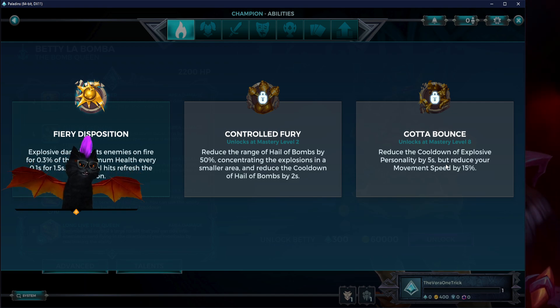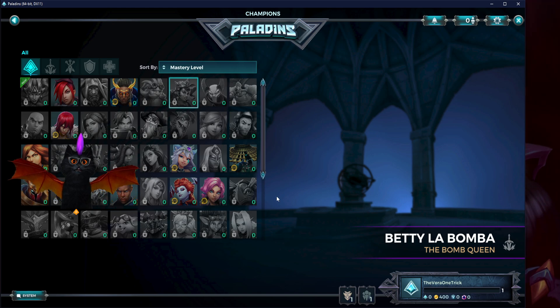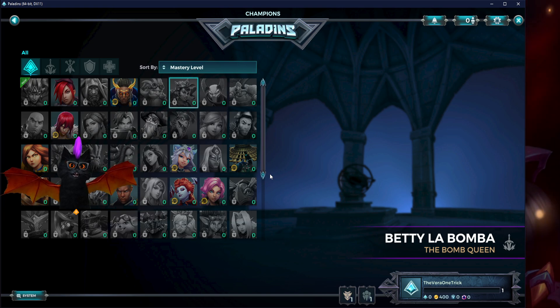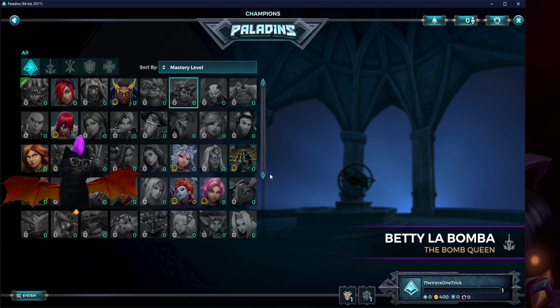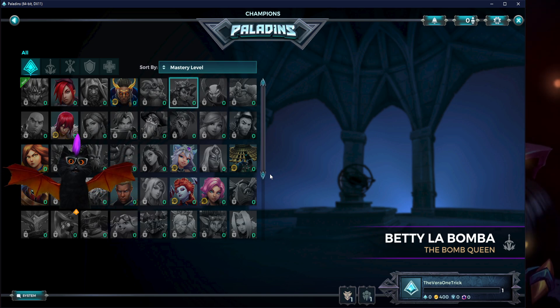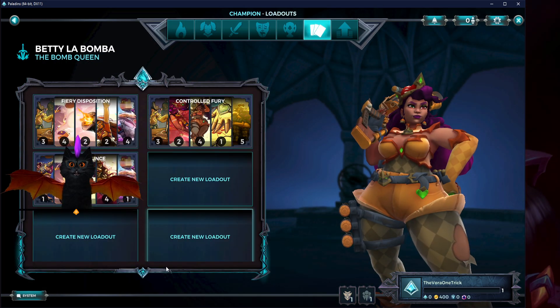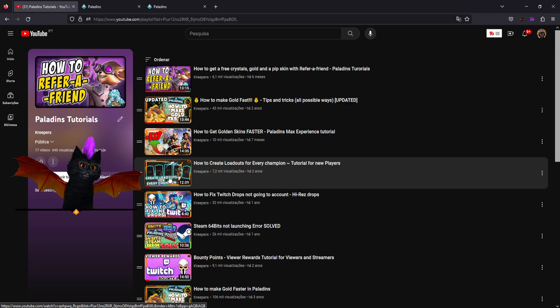Playing every champion to level eight lets you learn how to play them, how to counter them, and unlocks all their talents. Also, talents sometimes get reworked — a talent that seemed garbage today might become fantastic after a patch. Since there's no more season pass, you'll have to grind for it, so you might as well have it unlocked already. Leveling up also leads naturally into creating loadouts.